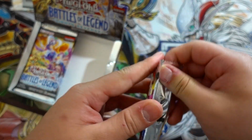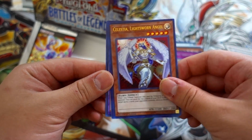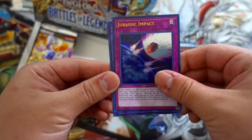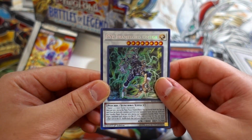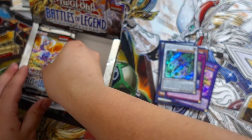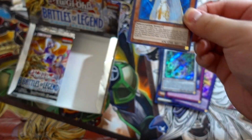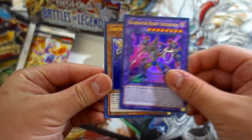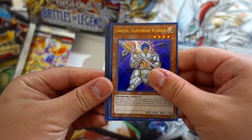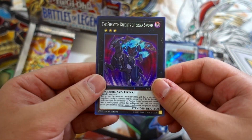That's pretty much it for the first side — we got Minerva on the first side. Now going to the second side. We get Dеdi Supreme Doom King, Celestia Lightsworn Angel, Jurassic Impact, Vision Hero Adoration, Cipher Blade, and the Phantom Knight of Break Sword — really awesome.